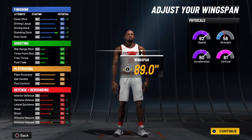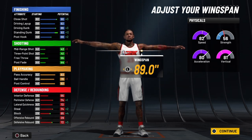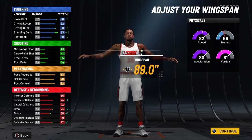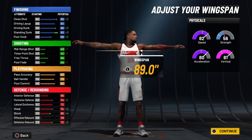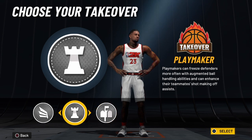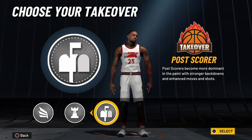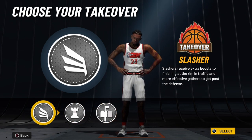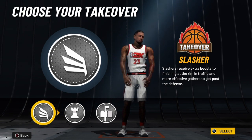You're going to have a vertical of 89 at 99 overall, and when you ignite the Slasher Takeover, that will be 99. You're going to have a strength of 64, which is good for a small four, and when you ignite the Slasher Takeover at 99 overall, that will be 74. The Slasher Takeover is what's going to truly bring out the LeBron James in this build.